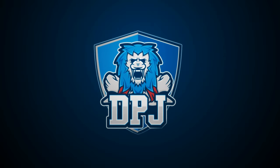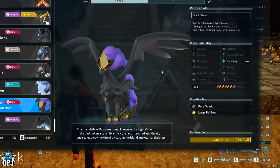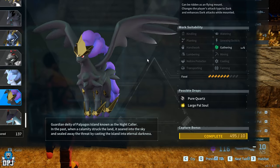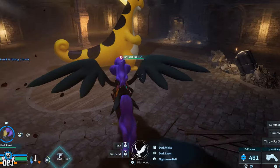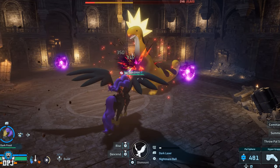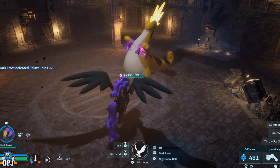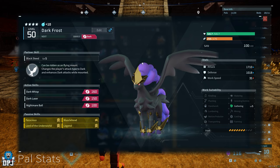It has taken me the best part of 500 eggs, 500 attempts to try and get this perfect pal, and I finally achieved it. In this video I'm going to showcase to you how you get this incredible OP dark pal known as Frostallion Nut, with the best passives, the secret skill, everything you need to know.